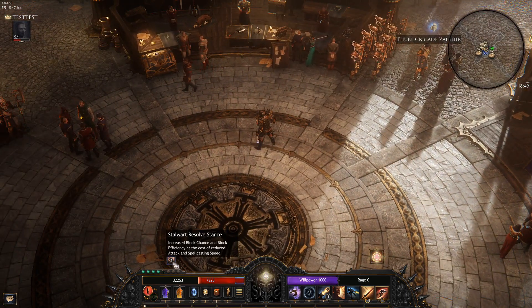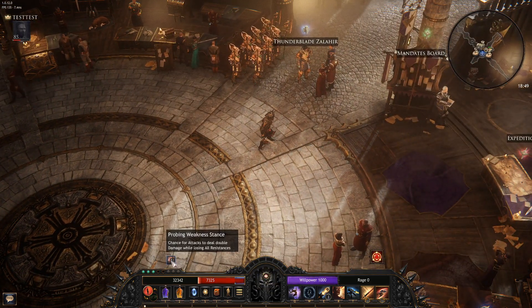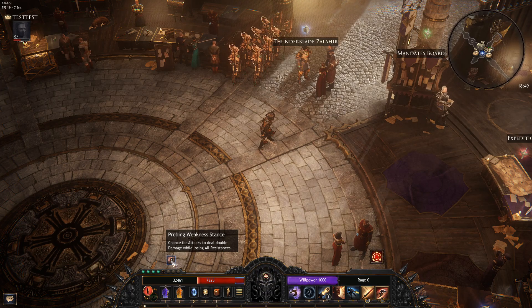Here I'm in Stalwart Resolve. If I roll, I am in Probing Weakness. Probing Weakness — what this does is it allows you to deal double damage a certain percentage of the time.